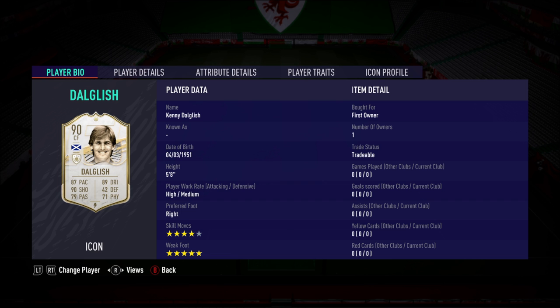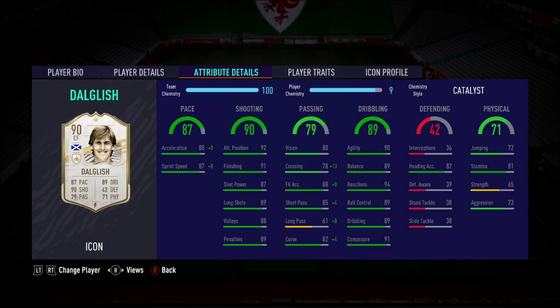What is going on guys, Tim here. Welcome back to a brand new video. It is of course the mid-90 Dalglish. Spoiler alert, if you haven't seen The Road to Glory, I packed this guy not from an icon pack but from a small rare gold players pack — half a 50k pack, tradable as well. I am a Liverpool fan so it is fitting. I did say on The Road to Glory yesterday that he would have probably been one of four that I would have hand-picked to be in that pack.